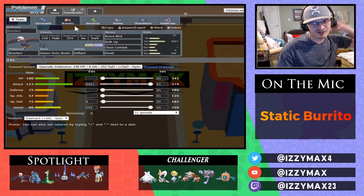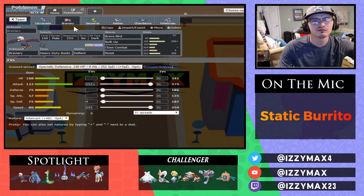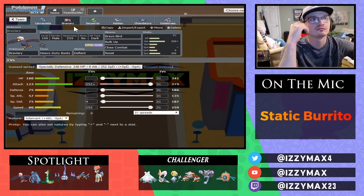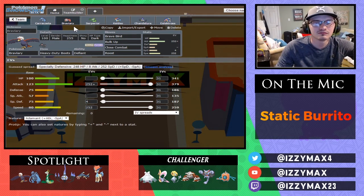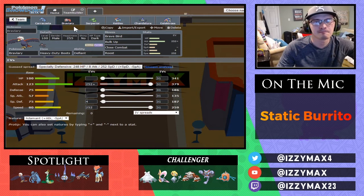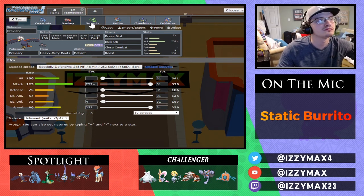Braviary — this was also in the same transaction package as Caracosta. After talking to you and a couple other people in the league on their opinions, I actually thought that this Braviary being my Dynamax captain would be a very good choice, simply because Max Airstream — that speed boost is just super, super good, especially with it being on a Dynamax. You can definitely get off attacks while basically just boosting your speed. Kept it pretty basic: Brave Bird, Bulk Up for switch reads, Close Combat — pretty standard set.